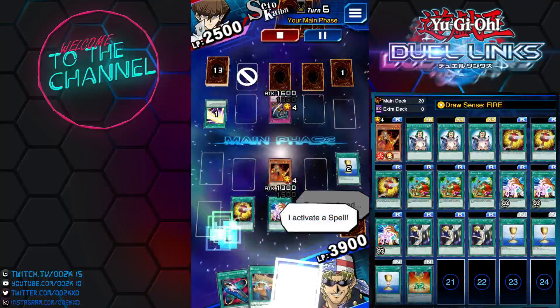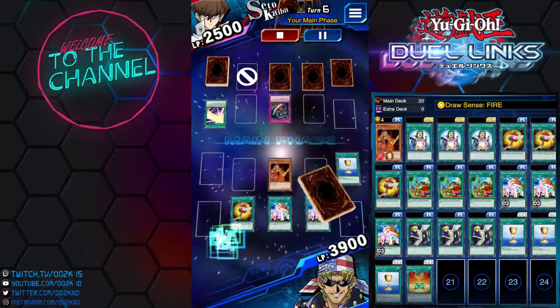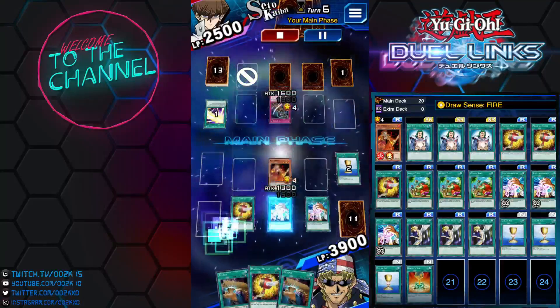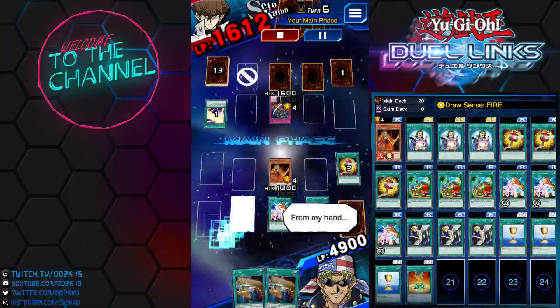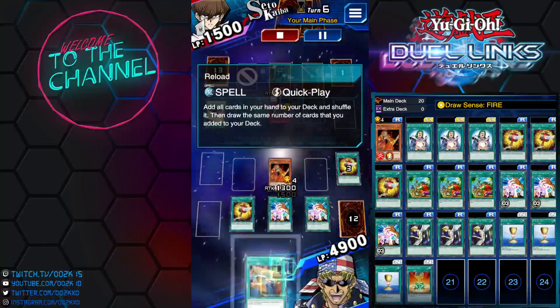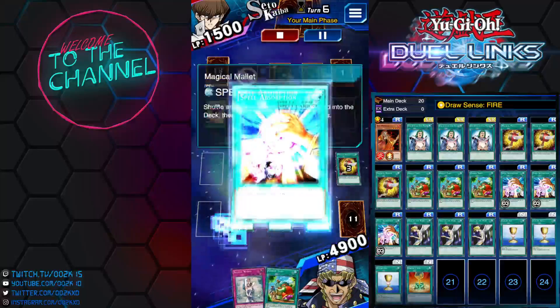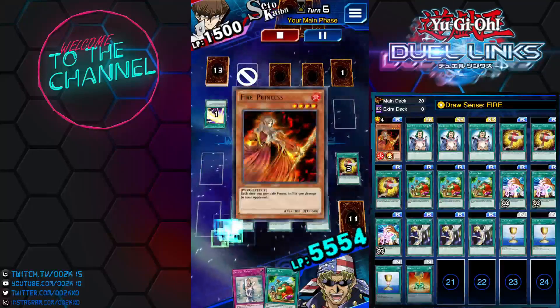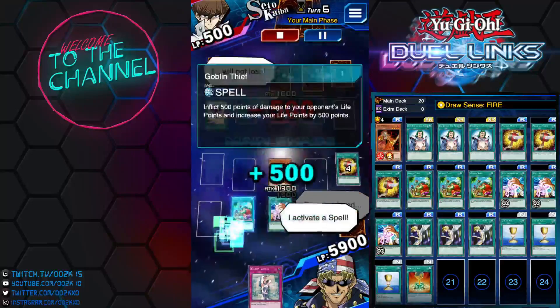So I let Spell Absorption do all the work. Activate Magical Mallet. All my opponent can do is watch as I activate all my spell cards and keep dealing damage. Good game — Goblin Thief for the win!